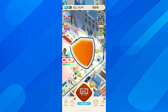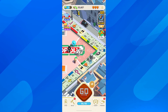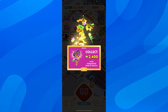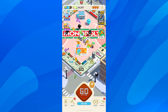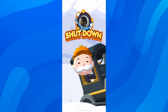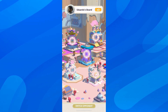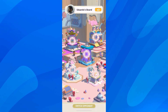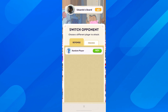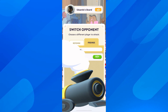What you're gonna have to do is simply make sure to reach the bank heist minigame. As you can see at the bottom, you're gonna have this switch opponent button. You can simply tap on that and you can go with a random player or you can go with your friends. And basically that's how you can change bank heist in Monopoly Go.